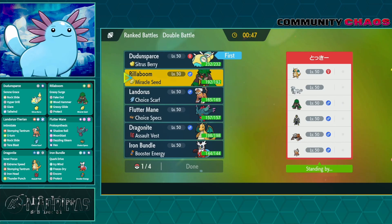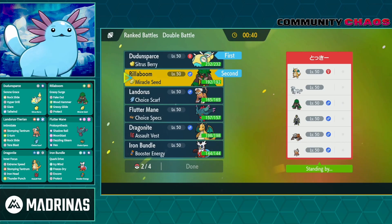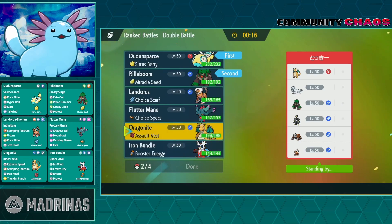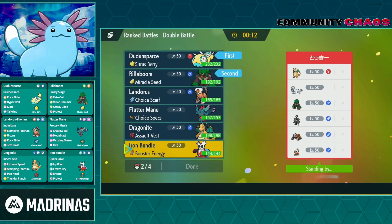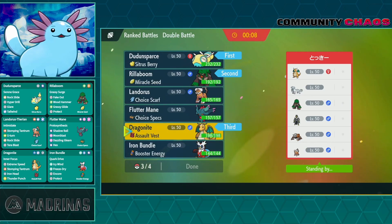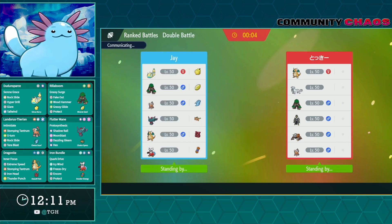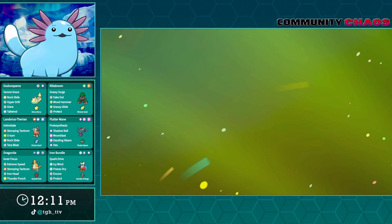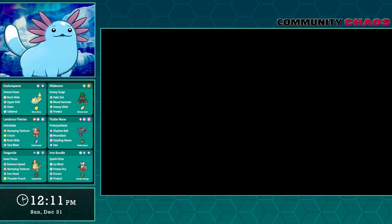I don't know about Dunsparce Rilla here — Dragonite has Inner Focus, so the Intimidate probably won't be great. Fluttermane is an option to protect the Dunsparce, but I actually like Dragonite and Bundle. We'll see how this works. This might be a tough matchup. I'm having trouble figuring out in my head exactly which Mon goes up against which, but we'll play it by ear as the game starts.